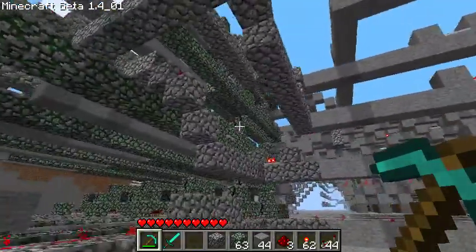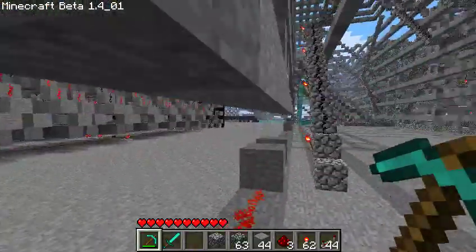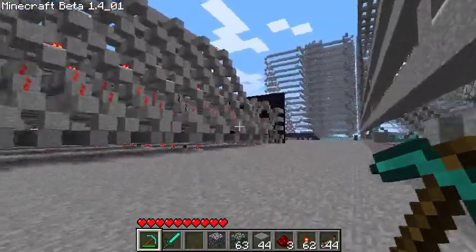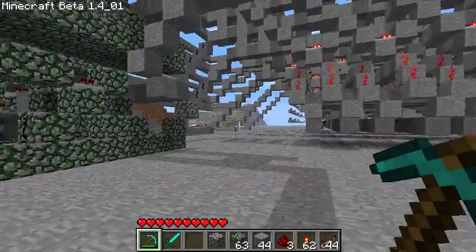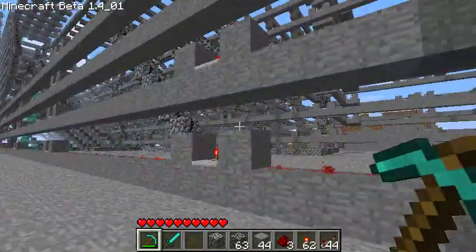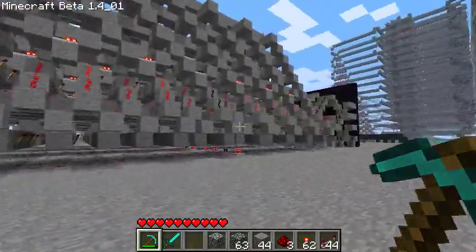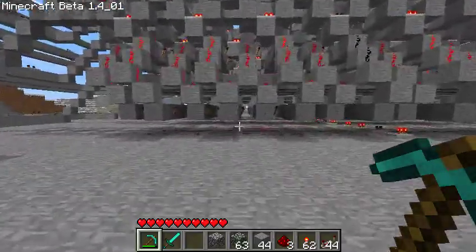These are four 4-bit registers that take in four bits and send them out to the screens over there — the four seven-segment displays. It basically takes two of those buses and produces a hexadecimal output.